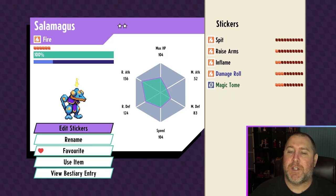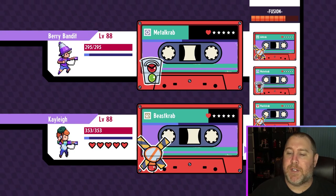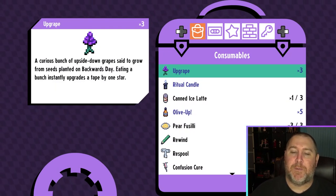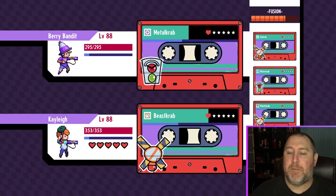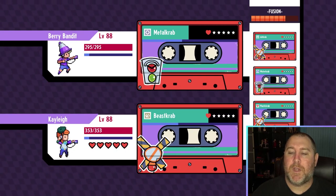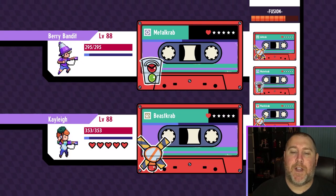As you can see, I already have the Magic Tome sticker attached. The next thing we need to do is get that up to five stars. You can do it the old-fashioned way — do a bunch of experience fighting — or we can kind of cheat and use these upgrades to save time. We'll use an upgrade here... that's four... okay, so we've got five now.